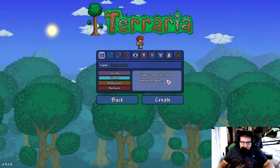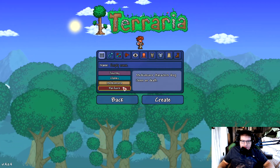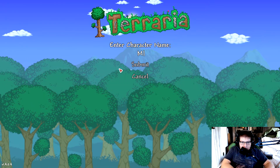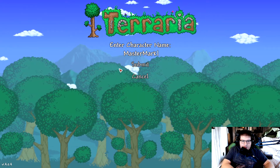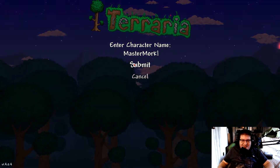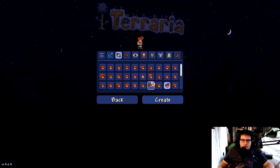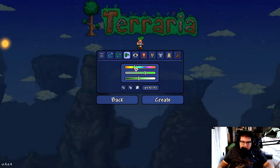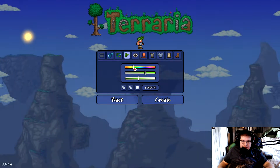We're going to play on Classic, so we're going to drop money. I don't really play on Medium or Hard — I don't like losing items, it takes a long time to get them. Our character name: I already have a character named Master Mark, so we're going to call ourselves Master Mork. I have like two or three episodes on my channel from way back.